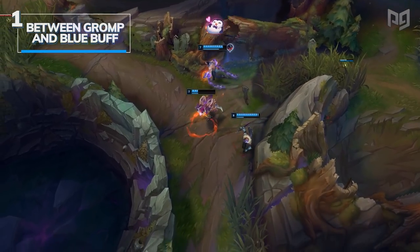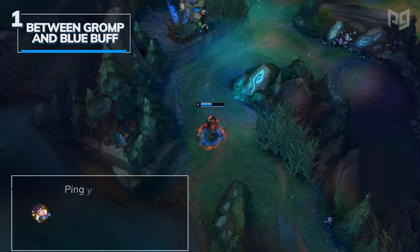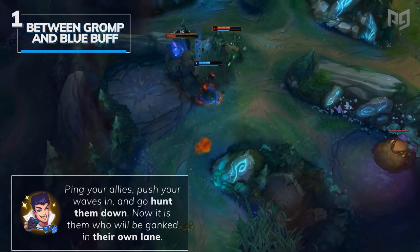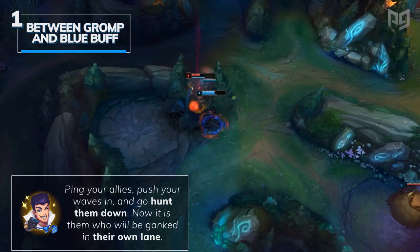You want to place it around 6 minutes or 6 minutes and 15 seconds. So get ready, set the ward down, ping your allies, push your waves in, and go hunt that jungler down when they show up. Now it is he who shall be ganked in his own lane.